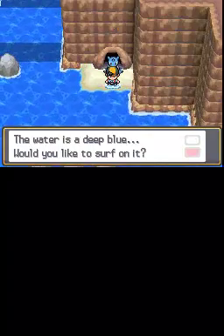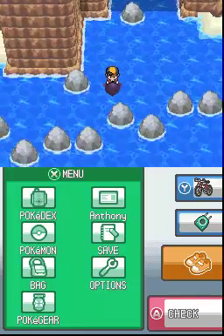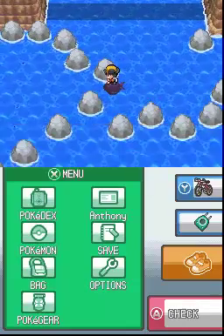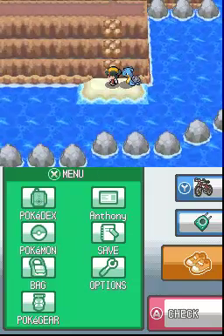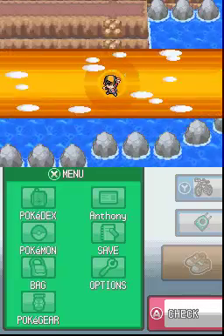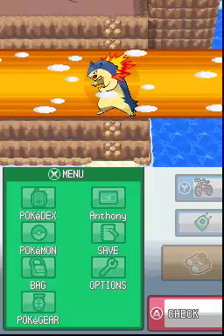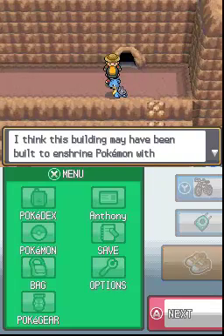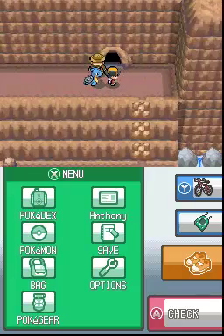This is what I tried to do earlier, but then I realized we needed to beat Red too. You can surf between those rocks — that always confused me because it doesn't look like you'd be able to. Hello, random level 10 Seel. Use Rock Climb to get up here. Now that we're here, let's talk to this guy. He thinks this building may have been built to enshrine Pokémon with a strong connection to the sea, the land, and the sky. Now that we have the Blue Orb, let's head inside.